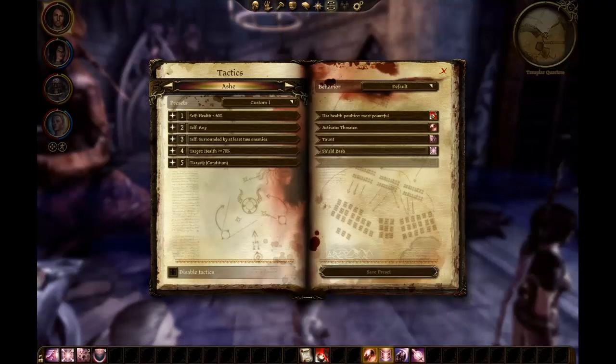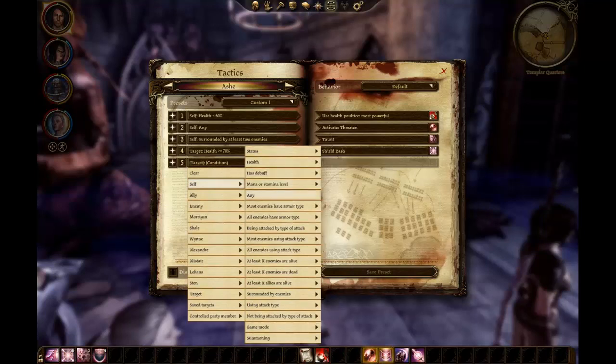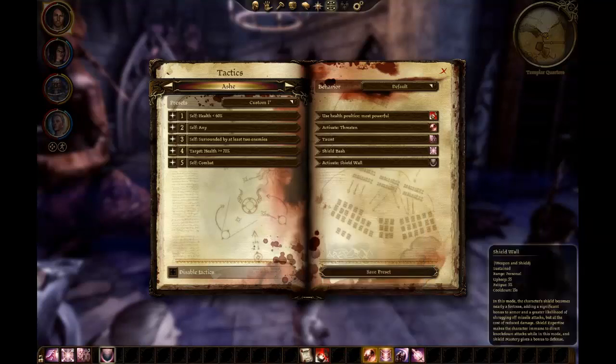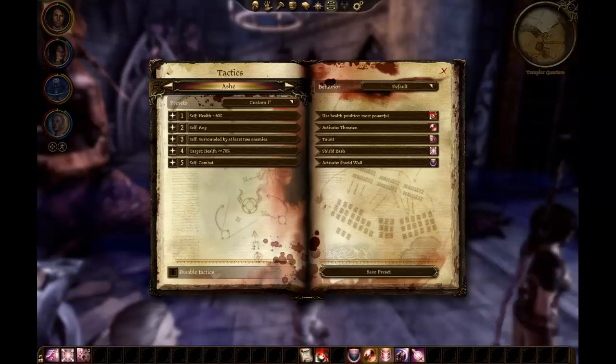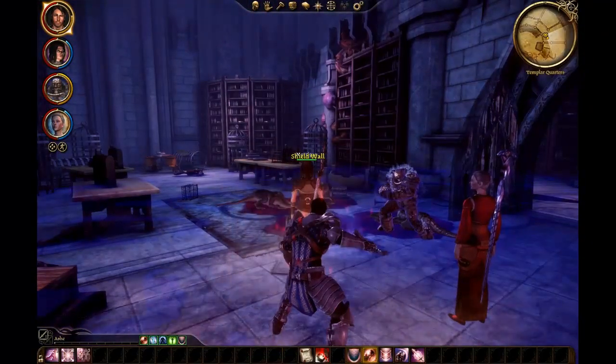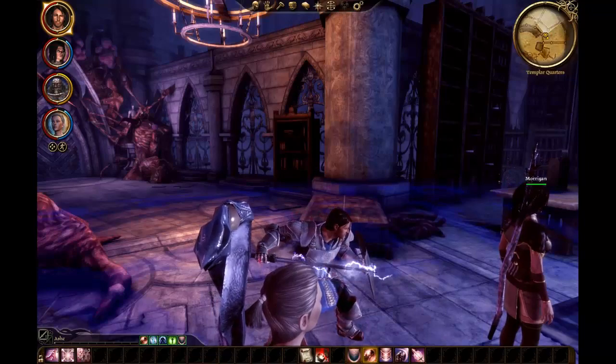Go to Tactics. I'm going to make sure that he has Shield Wall set up. Self — any — game mode, combat — and we'll put on Activate Mode: Shield Wall. There we go. And I'll put that over with the rest of them. I'm going to turn off Shield Defense and turn on Shield Wall. Now he is a bad, bad man — at least he's a bad, bad tank.